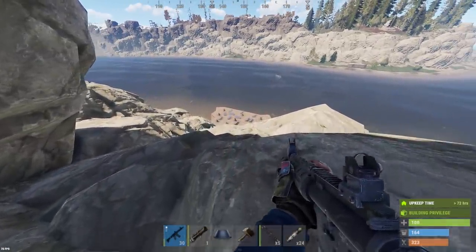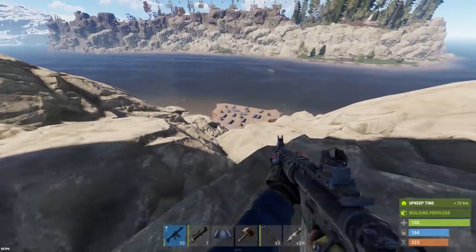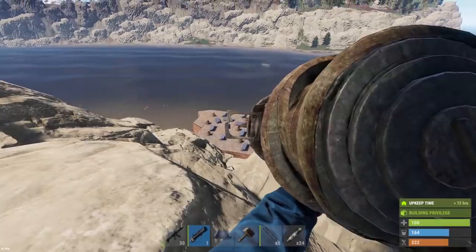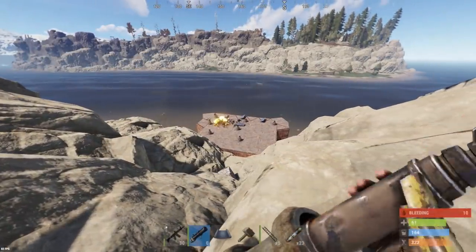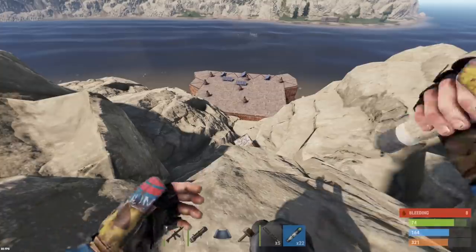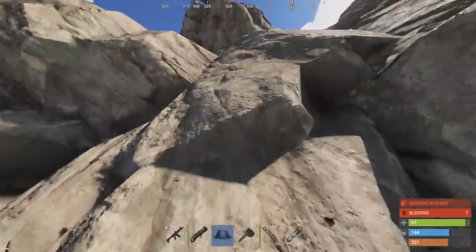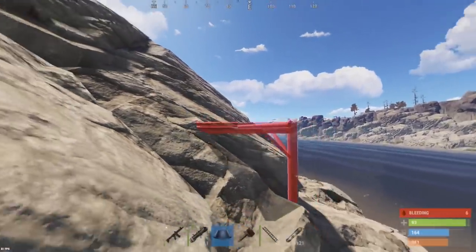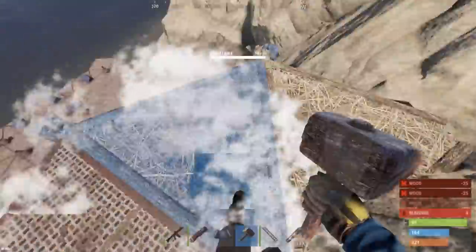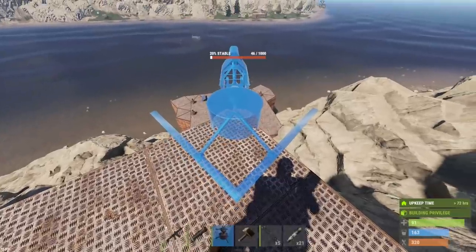So I wanted to try raiding this base with like 10 auto turrets on the top of it, bunch of solar panels. A few rockets here should make quick work of these turrets. Since we're above this base I wanted to go ahead and try to set my own auto turret and TC above their privilege. Looks like we took down all the turrets just by taking out those solar panels. Now to find privilege here. Okay we can build right here - this should help me a little bit. Not positive how much this turret is gonna be able to guard me, but we'll see.